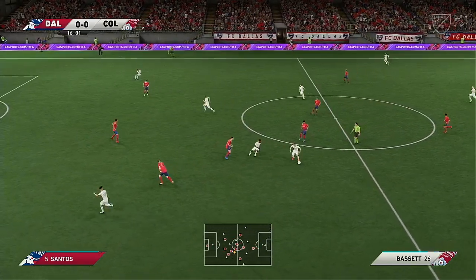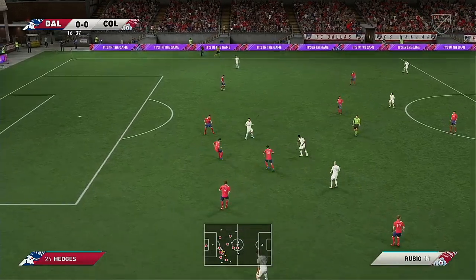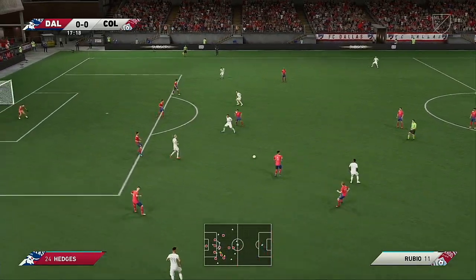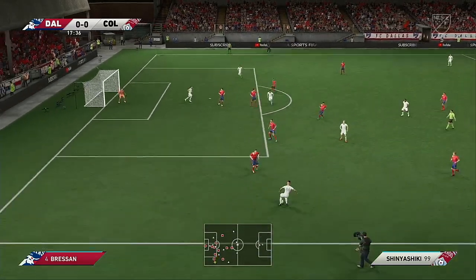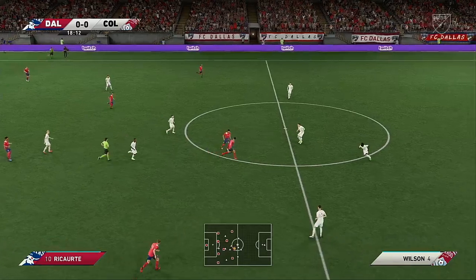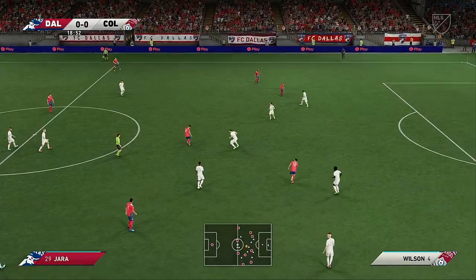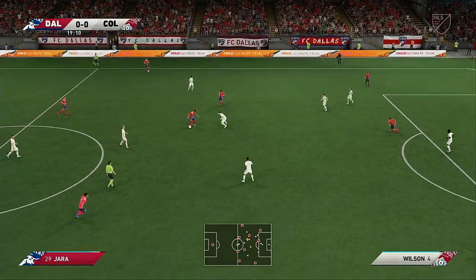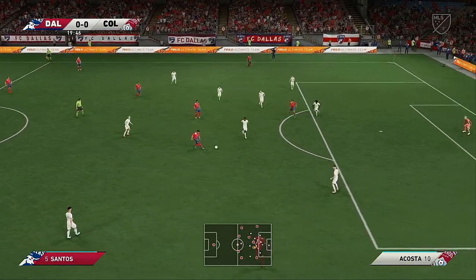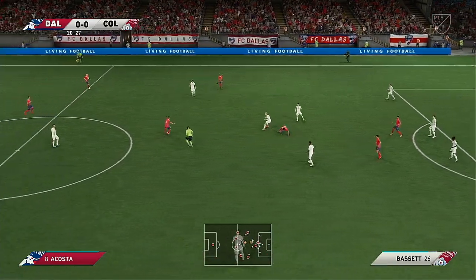Bassett. Moving the ball nicely — Rubio, Rubio. Kellen Acosta. Can he play it in? An astute piece of defending. Ricarte. Santos. Acosta. Acosta. Jara. Interception to snuff out the danger. Struggling to keep the ball.